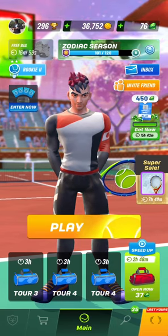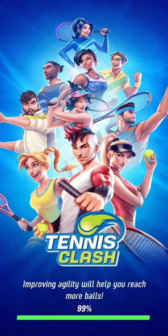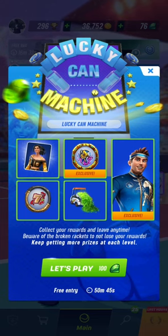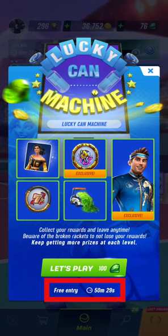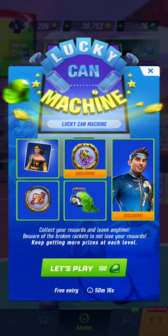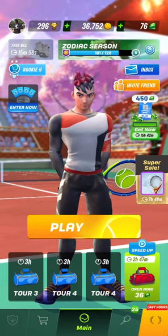There are games you can play within the game. For example, this is called the Lucky Can Machine. You are given a collection of four cards and then you pick a card from among those given. You'll be able to get a free entry after 50 minutes. You pick a card out of the four, and as long as you don't pick a broken racket, you continue picking and getting goodies. When you select the broken racket, you lose everything unless you pay using gems to continue. If you want to stop, you just leave and collect the goodies you've gotten.